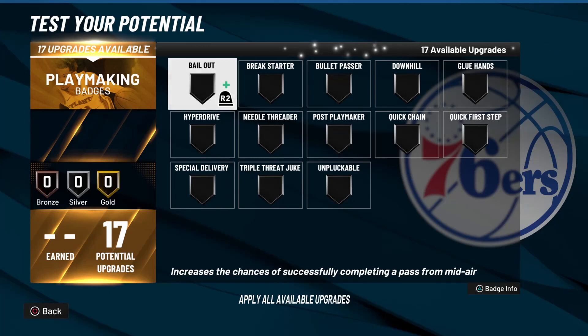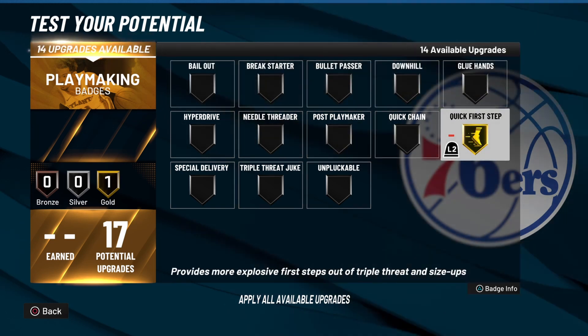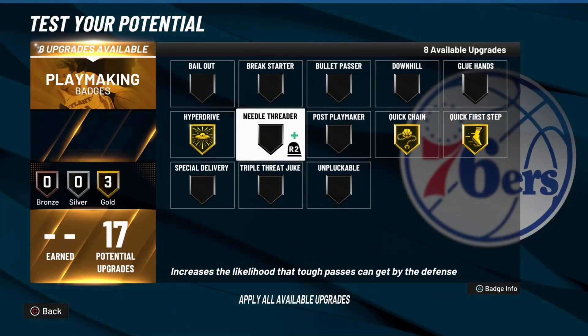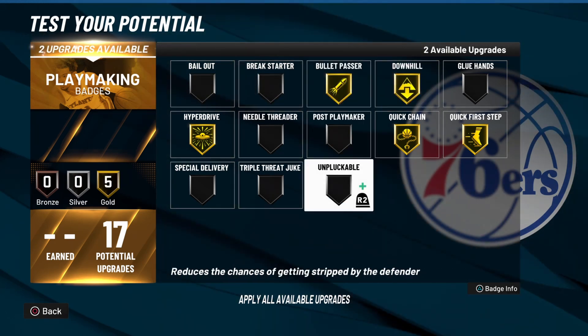Now on to the playmaking badges — you get a total of 17 playmaking badges, which is quite a lot. I would recommend Quick First Step, Quick Chain, and Hyper Drive. With your eight remaining I recommend Downhill, Bullet Passer, and you can place the last two wherever you want — for now I'm going with Unpluckable. On this build you will be able to dribble pretty solidly even though you do not have Handles for Days.